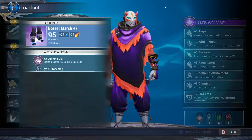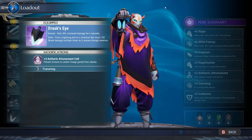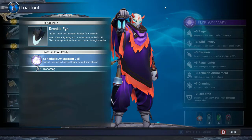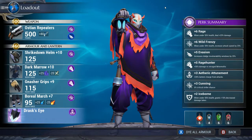Boreal March, fully upgraded to +10, gives you Iceborne +3 so you're taking even less damage, and it also has a Technique cell so you put Cunning into that one. Last but not least, Drask's Eye gives you an increased damage buff for six seconds and that lightning bolt, and put Aetheric Attunement into it so you can lightning strike constantly. That lightning strike is going to stack insanely fast, so use it off cooldown especially with this build.